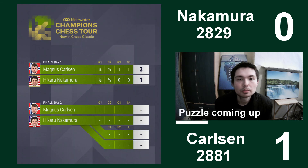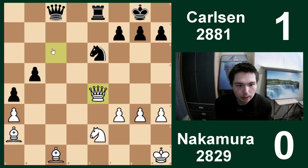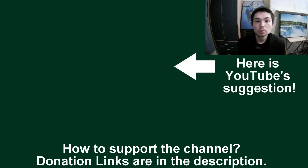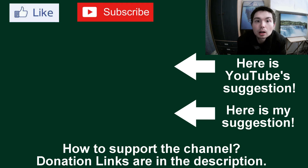Here are the final standings. The first two games were drawn, the second two games were won by Carlsen, so Magnus wins 3-1. This was actually the fourth game in which Magnus won. The puzzle position has the queen back on e4 and it is black to move - let me know in the comments below, and I'll provide the answers so you can check if you got it right. Here's YouTube's suggestion for what to watch next, but if you don't like their option, here's mine: Checkmate Magnus Carlsen in 30 seconds - this game was recorded live on Lichess, with part 1 covering the Sicilian Dragon opening theory and part 2 being the live recording. Thanks for watching.